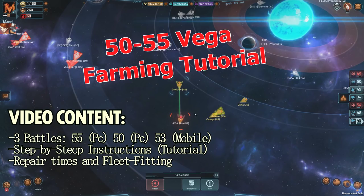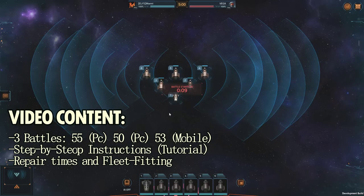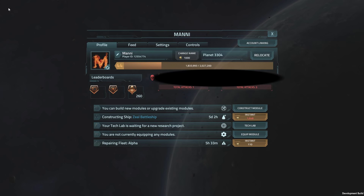What's up friends of TheGoodMood, this is Money finally with a correct level 50 to 55 Vega Fleet Farming Tutorial. I have already created one but it was using Fury Battleships, which I believe scared a lot of people off, and also I forgot to mention one very crucial thing: how to make the enemy battleships all turn in the same direction and stick together.